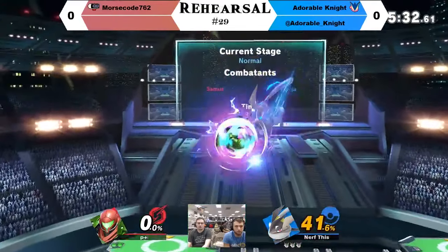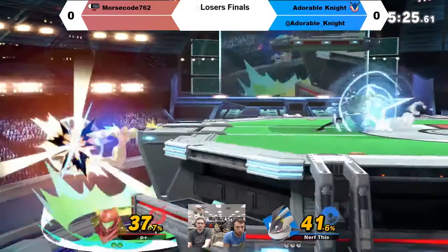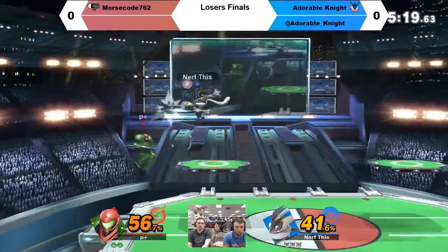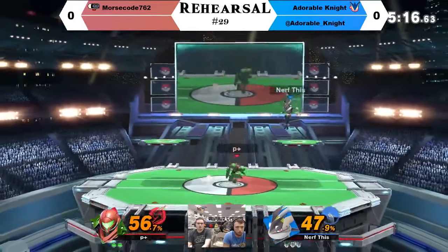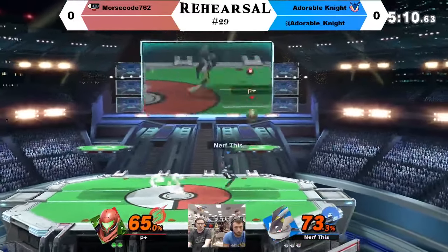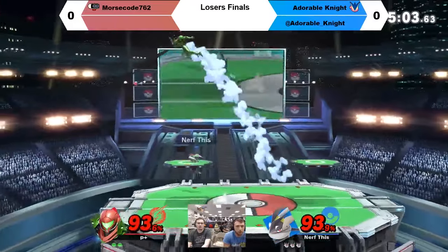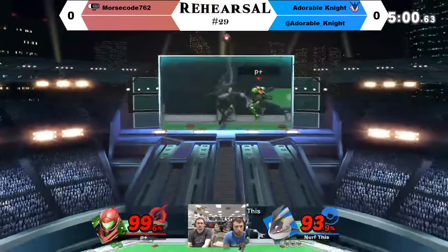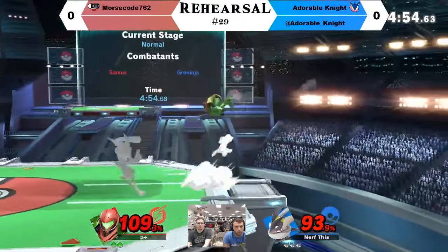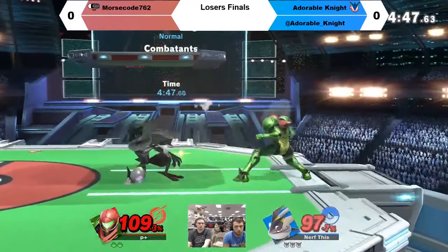I noticed that a lot of Samus players in our region don't do the charge shot air cancel — you know how you can charge it in the air and jump out of it? You can use that to bait movement. One, it looks dope, and two, it's another way to move in the game. Also if you just start charging, run off ledge, get a full charge shot — as long as you don't get edge-guarded — you might not want to do it all the time, but it's really good. I almost feel like you don't always want a full charge shot though, just so you can use the charge cancel stuff.